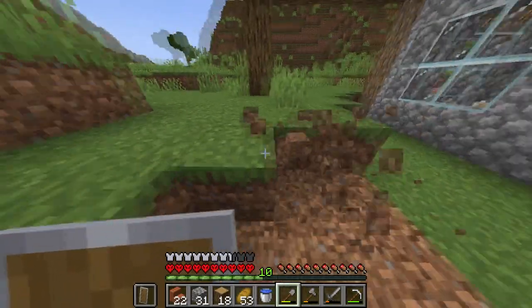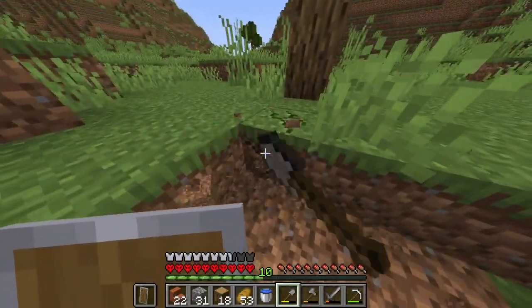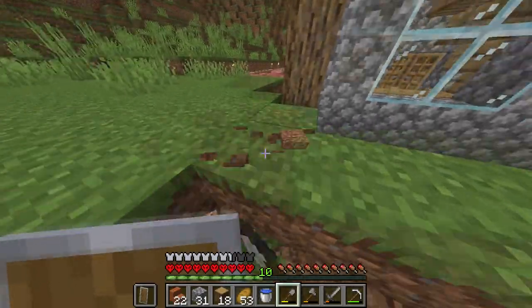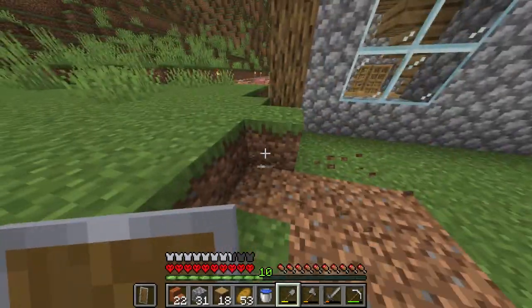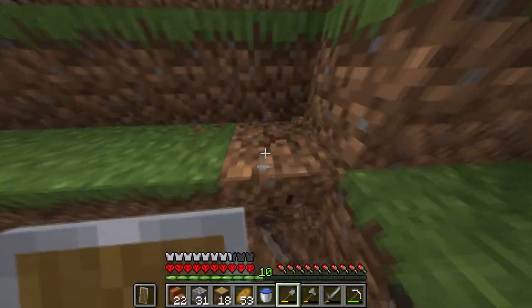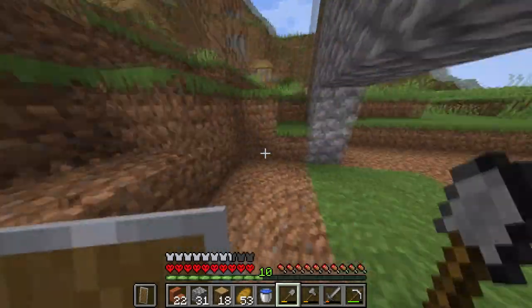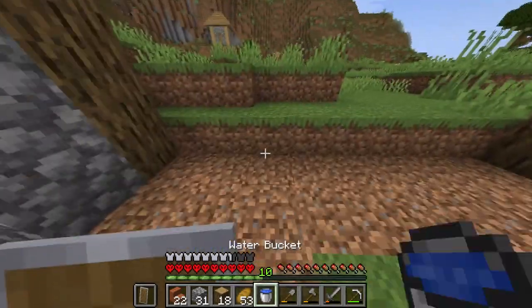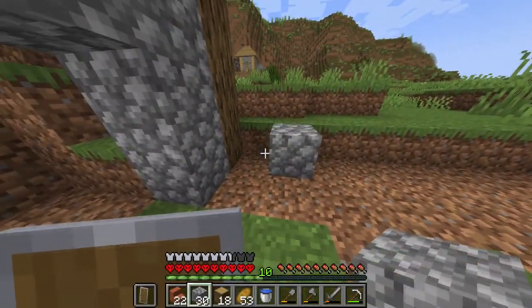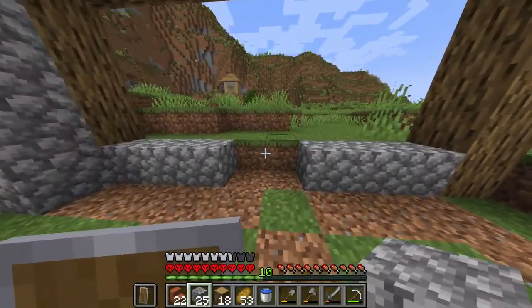Let's chop this grass. There we go — brilliant, this is actually going quite well today. Obviously we need to sort out the front a lot. I'll have a little staircase up. So if I build three out there we have a little hole for it to get through.